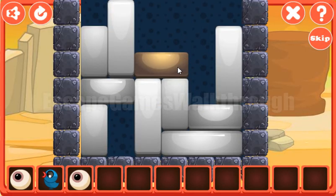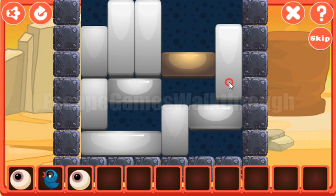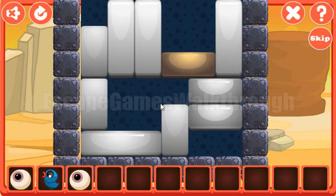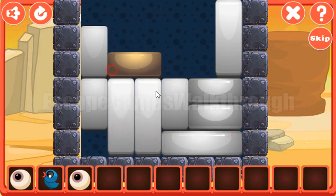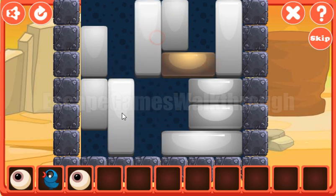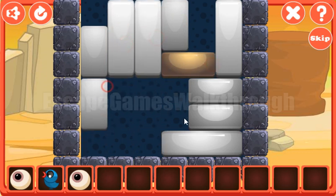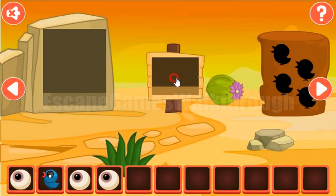Let's solve this puzzle now. Our task is to move this golden brick to the golden ball. First we need to move this block up, and then it frees the way to remove the other block. Okay, we've got one more eye.